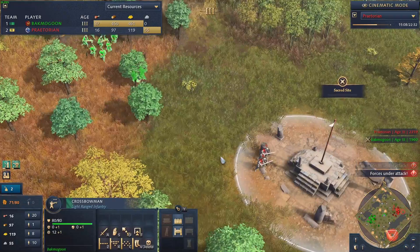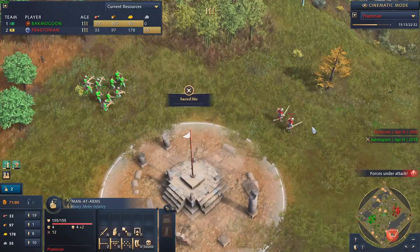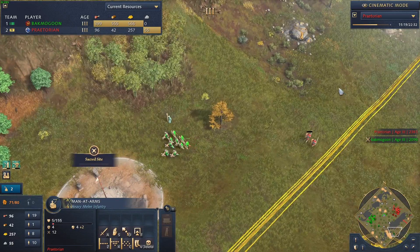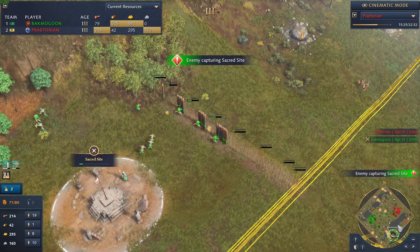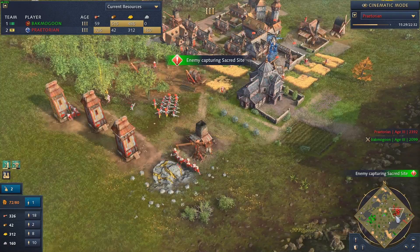Bak Magoon has a sneak attack here - he's got crossbowmen and archers that have found the men-at-arms near the easternmost sacred site and is shooting them down. One of those men-at-arms survives, just barely. A close call.